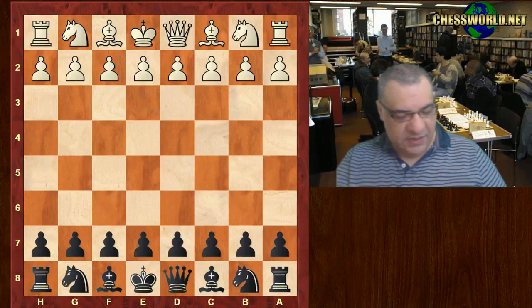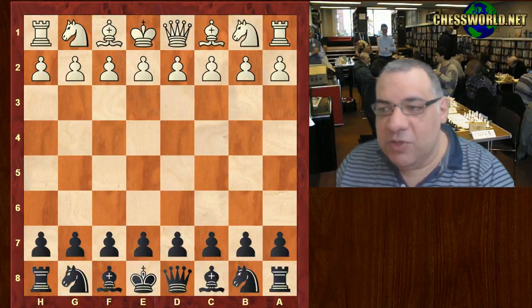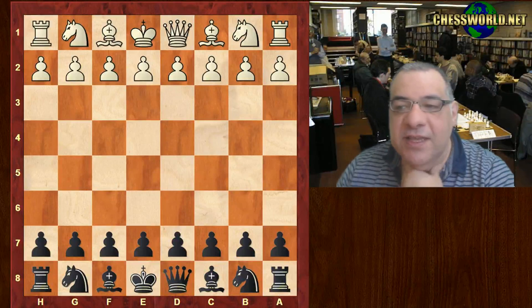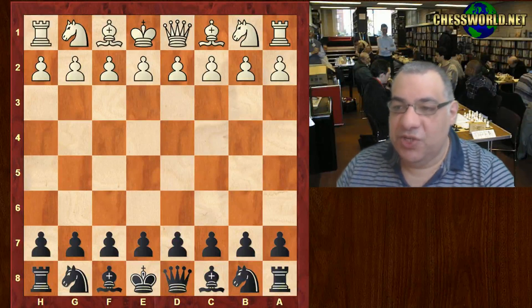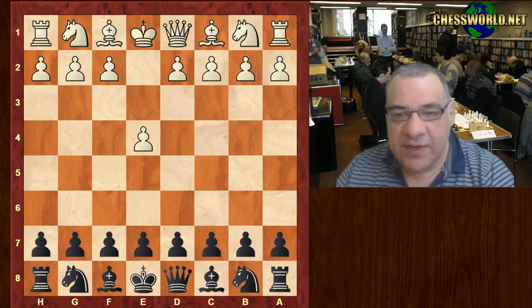Hi all. Let's have a 10 minute nutshell game carrying on looking at Morozovic - Lloyds Bank Masters 1994, where he got 9.5 out of 10. Ilya Gurevich was his opponent in this game, rated 2570, while Morozovic was 2575, so nearly equally matched on Fide ratings.